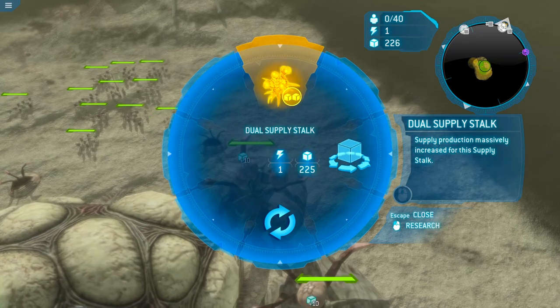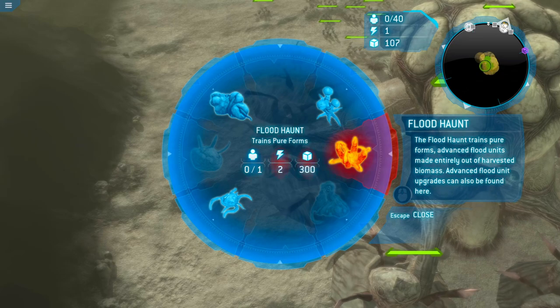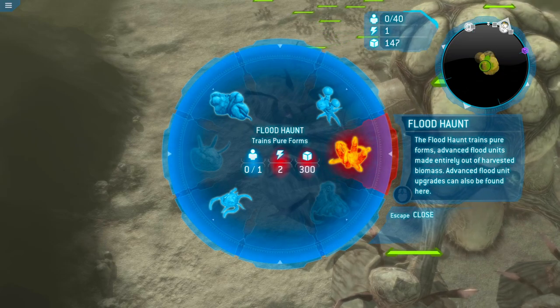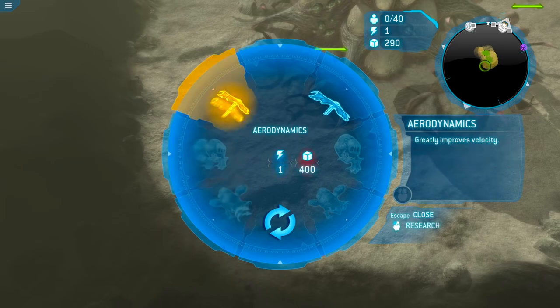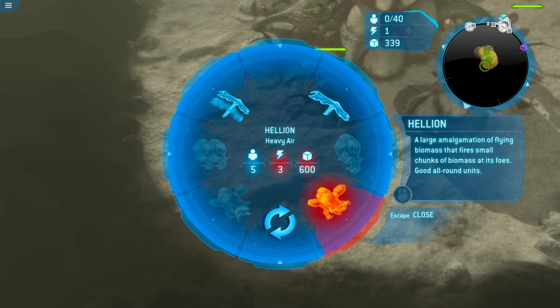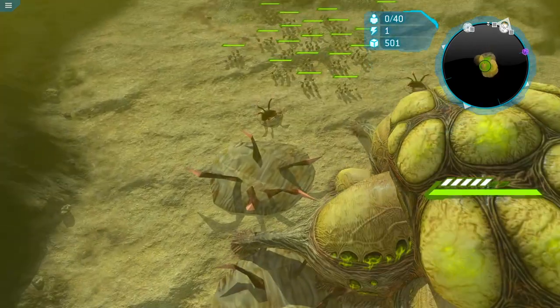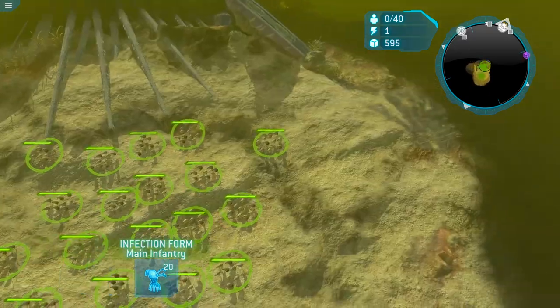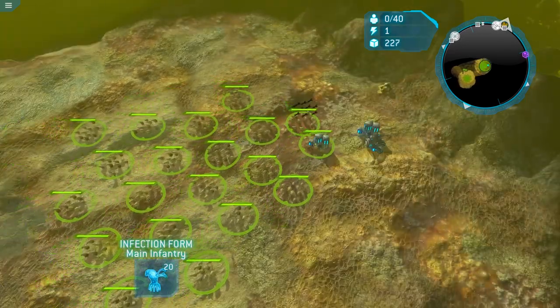Base defense trains combat forms. Flood haunt — the flood haunt trains pure forms, advanced flood units made entirely out of harvested biomass. Advanced flood unit upgrades can be found here. Aerodynamics. Infectious bomb. A Hellion — a large amalgamation of flying biomass that fires small chunks of biomass at its foes, good all-around units. Bomber form — infected flying creature that can release eggs to spawn infection forms. Let us go and see if we can infect anybody. We can grab those — that's so dope, that's so creepy!